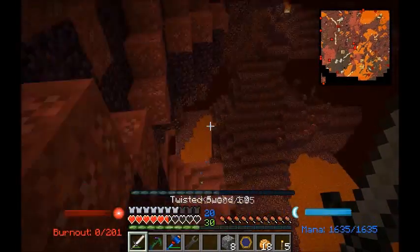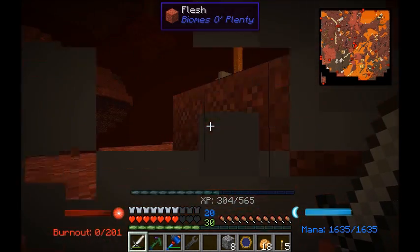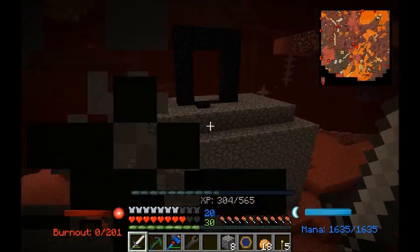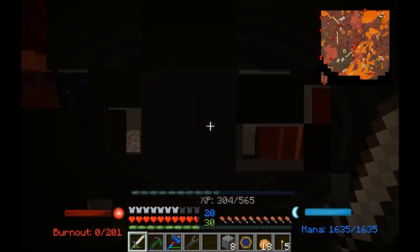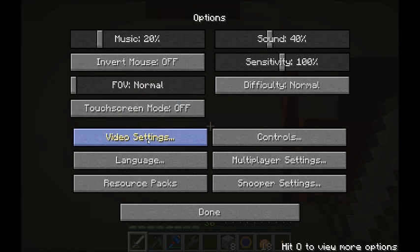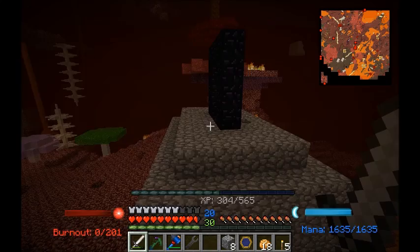We got knocked around again and it blew up the portal again. Okay — I'm in blaze form. So if I get shot or anything, I won't take damage from fire. You'll notice when you're in blaze form you're gonna see all the smoke and stuff.